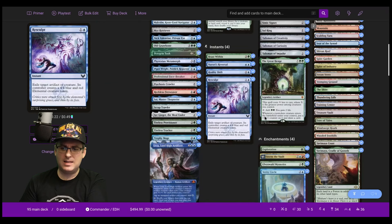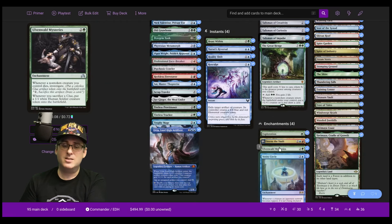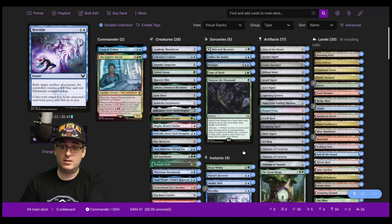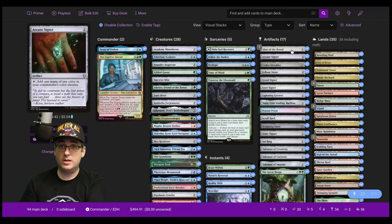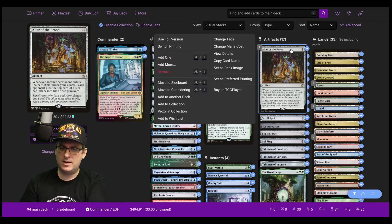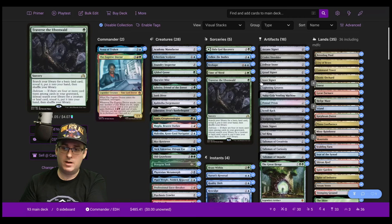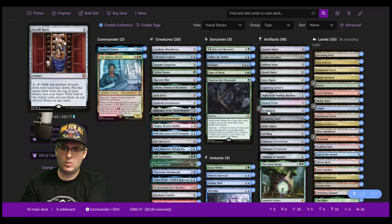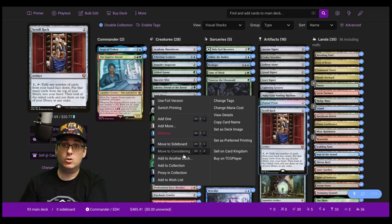Among the enchantments, as much as I love Ulvenwald Mysteries, it's been the 101st or 102nd card on multiple decks I've made before, and I'm a little sad to see it go, but I'm going to have to cut it. In the artifacts section — which I want to keep beefy in this deck — Altar of the Brood, absent other ways to mill opponents out, doesn't feel great, so that's a cut. Nuka-Cola Vending Machine has been amazing. Lightning Greaves is phenomenal with Nissa and can get some really explosive starts going. I also think I'd cut Scroll Rack here — it's a really good card, but I don't think Nissa needs help seeing additional cards.